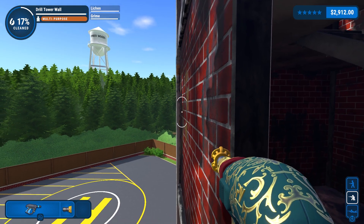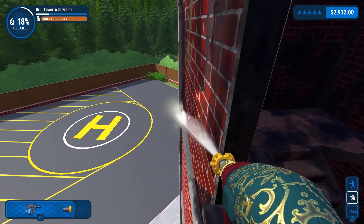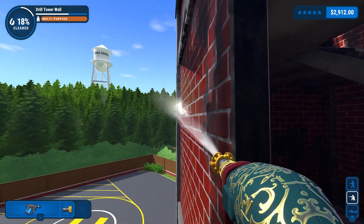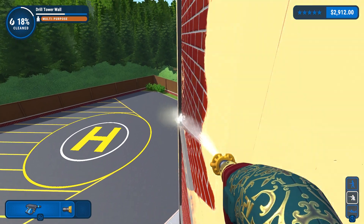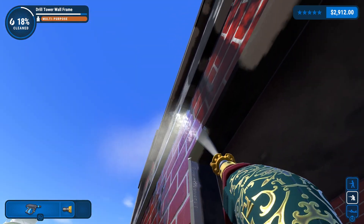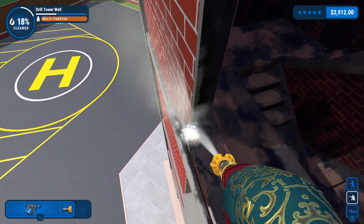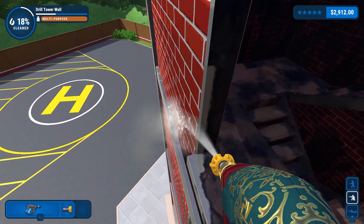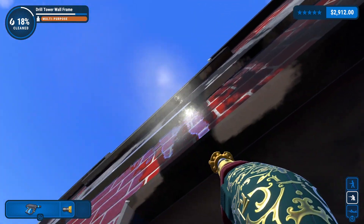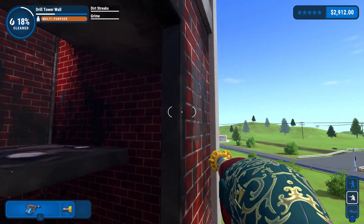All right, you fucker. Let's do this. 18% — if I can get two more, we can get a text update from the client. Oh, I really don't know what he would be saying here, because I feel like it's fairly self-explanatory what happened to the drill tower.